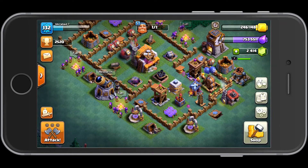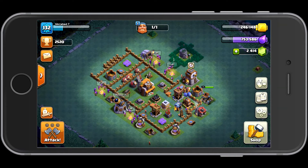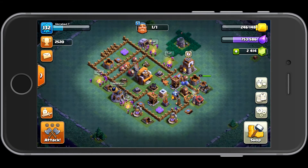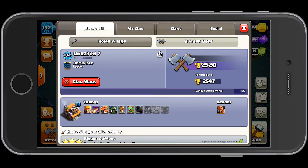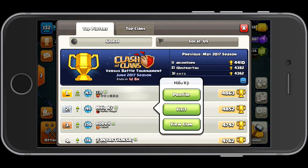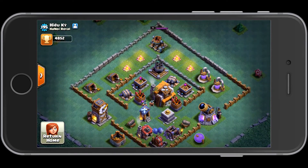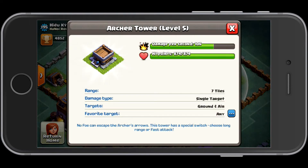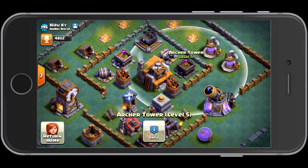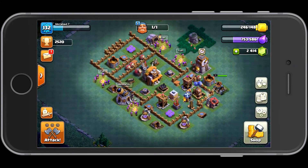Those are the tips I have for you. My base design works out pretty well — feel free to use it. But I don't think it works as well as some of the top guys on the leaderboards. For example, this top player has both archer towers in fast attack mode versus long range mode, and I'm thinking that's probably going to be a lot more effective. Regardless, this base design worked for me to get to 2,500 trophies, so feel free to use it.